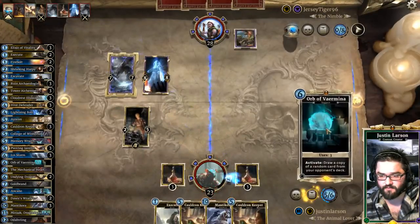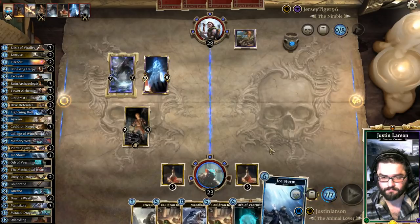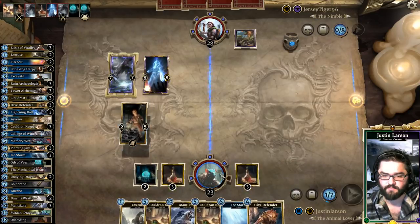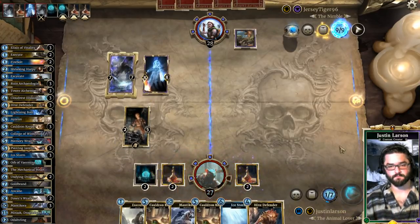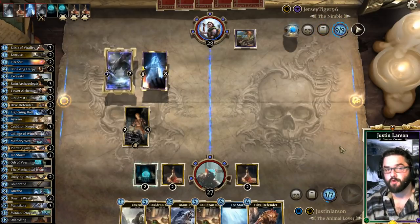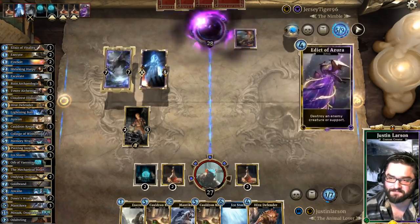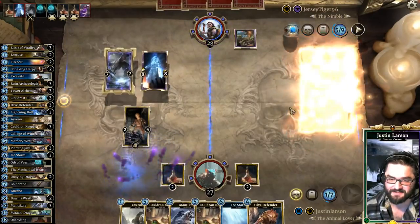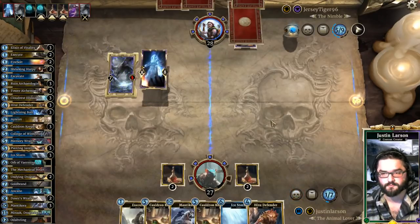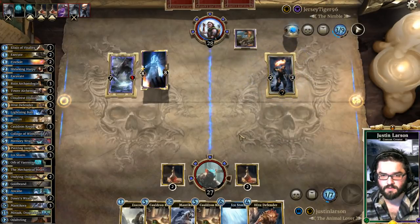There's Orb of Vermina — probably too late since he has 15 on board. We don't have any other plays, so let's do it. Hive Defender — we'll gain what life we can. Pass the turn. It was a good run. There's the Edict — and he slams for 15. Midnight Snack.